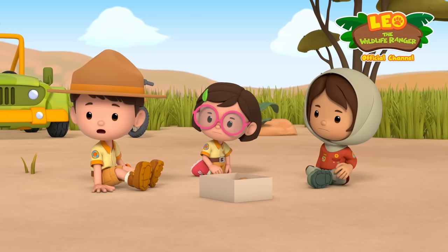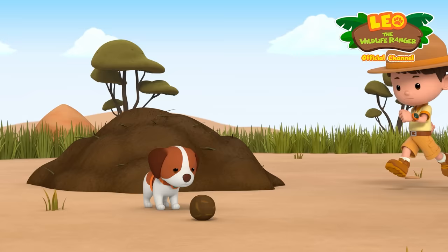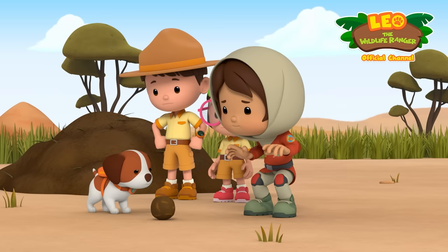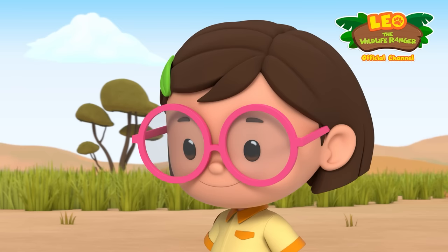Hiro senses something is wrong. Leo asks where his ball is. When they find a ball, it looks and smells a little different — that's not his ball! Leo sends a photo to Katie and asks her to find out more about this stinky ball.